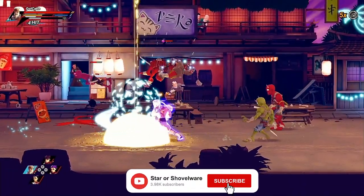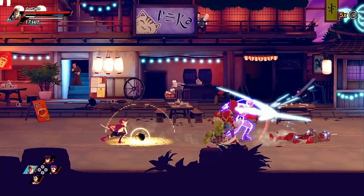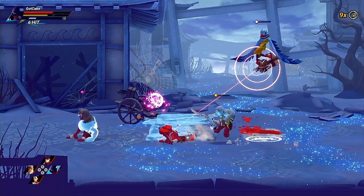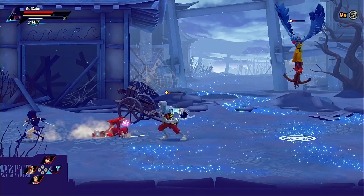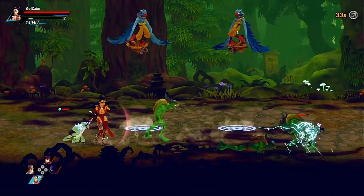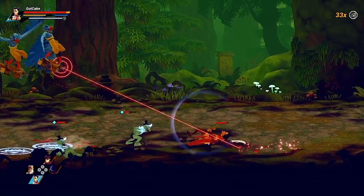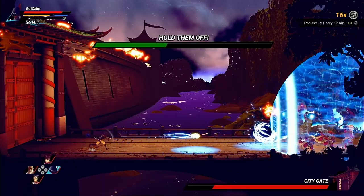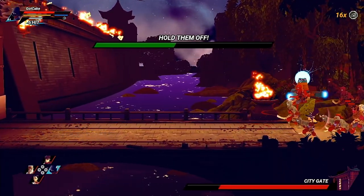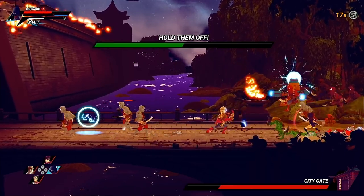Moving finally onto the audio and visual side of things, graphically I thought Shing didn't look too bad. The environments are all unique and have some nice detailing to them, and the character models are all pretty well done, though the texture resolution of both the characters and environments isn't the highest quality, and things can look a little blurry and flat at times. From what I've heard, the game did have some major issues with its framerates on release, but after playing the game it seems like these may have been resolved to some extent, though I did still experience some minor framerate dips every so often. When it comes to audio, Shing actually sounds pretty good. We get some nice sound effects in combat, the voiceover acting is all well done, and the music is also pretty decent, having some oriental vibes to its soundtrack which fit nicely with the gameplay.